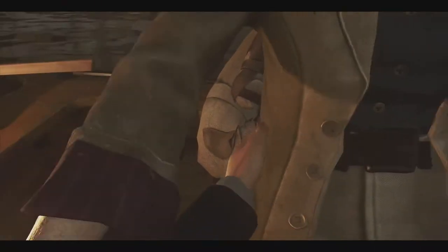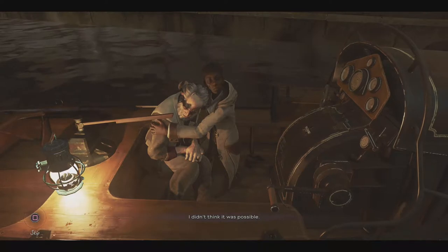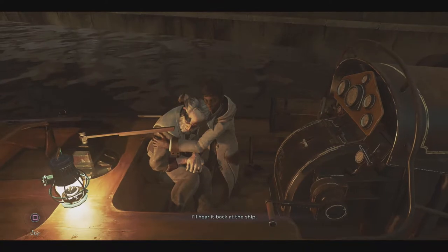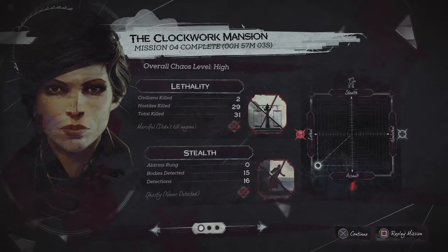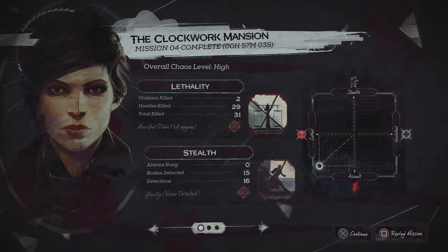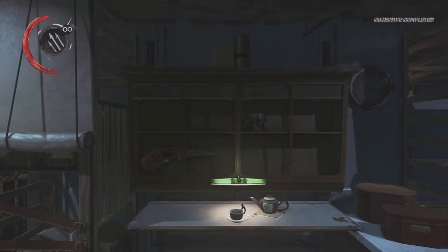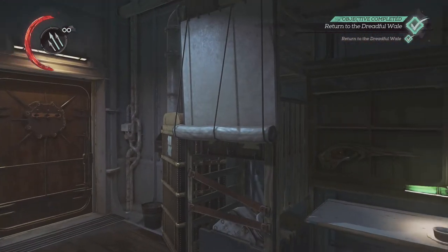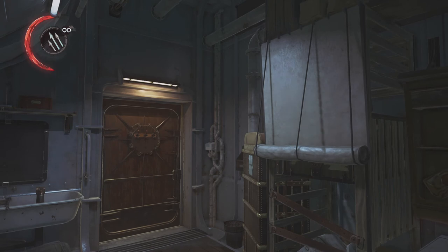We hurry back to the boat — target rescued. Back at the ship: 'Here he is, you did it. How is he?' 'Frail and wounded, but he'll recover. I didn't think it was possible — you must have a story to tell.' Stats: two civilians killed — yes, those two aristocrats — detected 16 times, 31 people killed. I went straight to lethal. When we wake back on the boat, something isn't quite right, but I'm going to leave that for next episode. Thanks for watching — a bloody quick way through Dishonored 2. Hope to see you in the next episode!